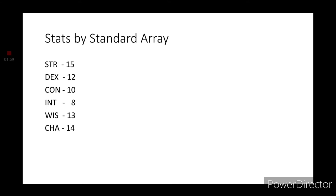Normally I would use the point-buy system for our stats, but it turns out when I was doing the point-buy, I ended up having the same exact stat array as the standard array system. So we're just going to call it the standard array system. 15 on Strength, 12 on Dexterity, 10 on Constitution, 8 on Intelligence — because he is somehow an idiot.